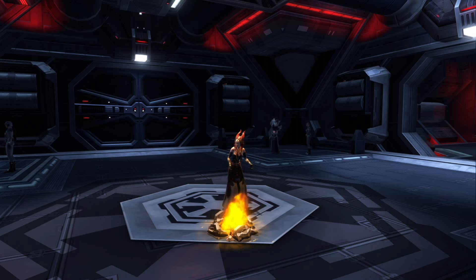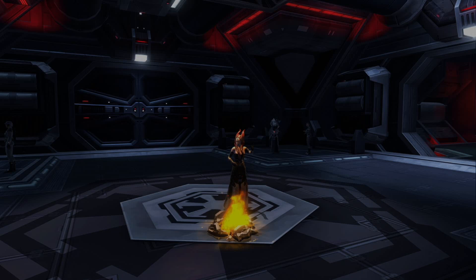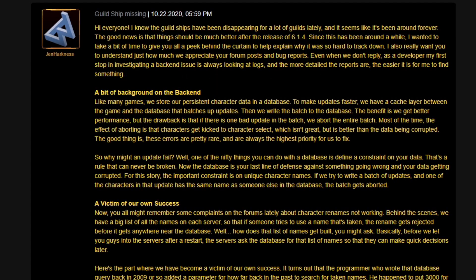Well, Bioware actually came out and gave us a little bit of a sneak peek, which I thought was pretty cool. Let's take a look at what Jen Harkness had to say. Jen Harkness says: 'Hello everyone. I know the guild ships have been disappearing for a lot of guilds lately and it seems like it's been around forever. The good news is that things should be much better after the release of 6.1.4.'